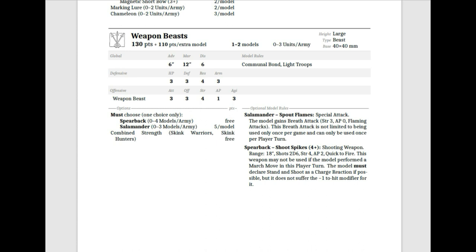The Salamander does a Breath Attack at Strength 3, AP 0, Flaming Attacks. This Breath Attack is not limited to once per game but can be used once per player turn — as a Shooting Attack in your turn and in your Opponent's Combat Phase. It's only Strength 3, but 2 of those doing 4–6 Strength 3 auto-hits can really add up. It's interesting, definitely something that needs to be tested. 240 points for 2, or 250 since they're 5 points per model.